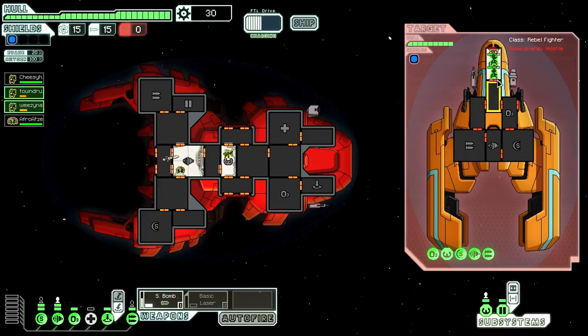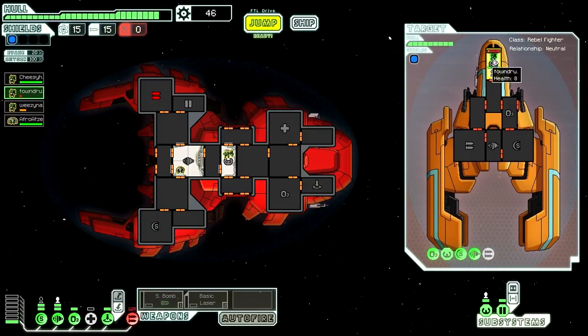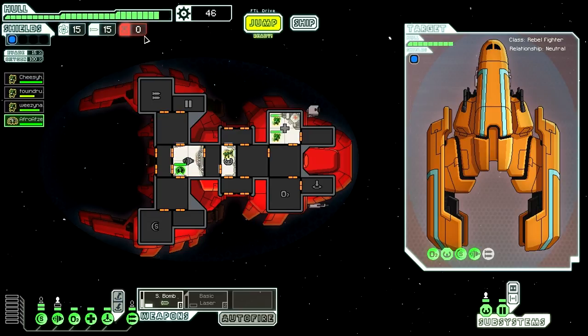I still have to kill one. There we go — took some damage though. Let's get this Engie up there to repair and get our crew back. If you're wondering why I didn't go with the Slug Cruiser, it's primarily because it does not have a medbay — it has a healing bomb that uses up missiles. I'd rather have a medbay to start. Plus the Mantis crew are better at fighting.